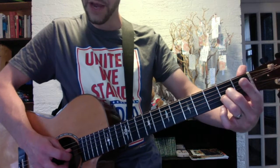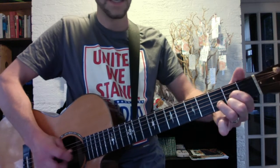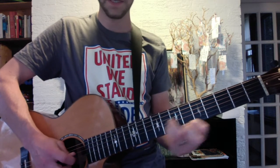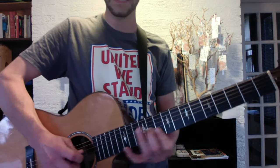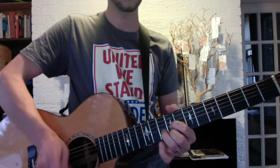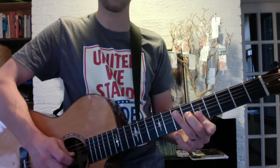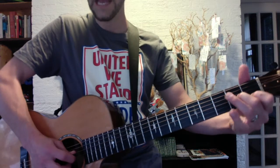We're gonna start with an A triad: A, C sharp, E. Do it in reverse. Doing it in reverse is very helpful, because you often see 5, 4, 1 progressions. And of course in the minor.